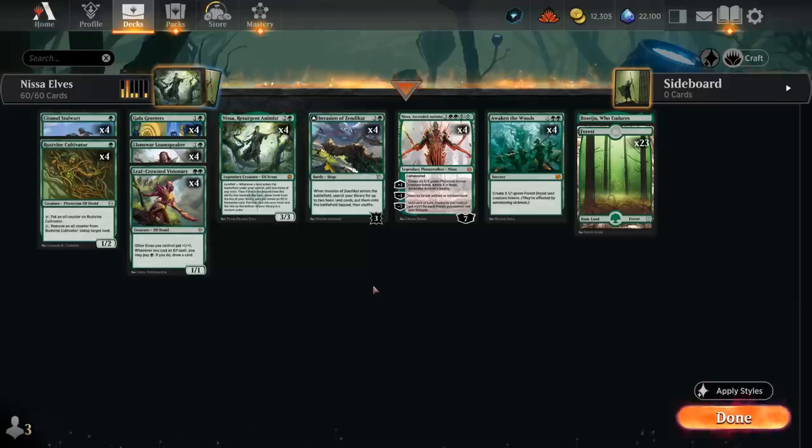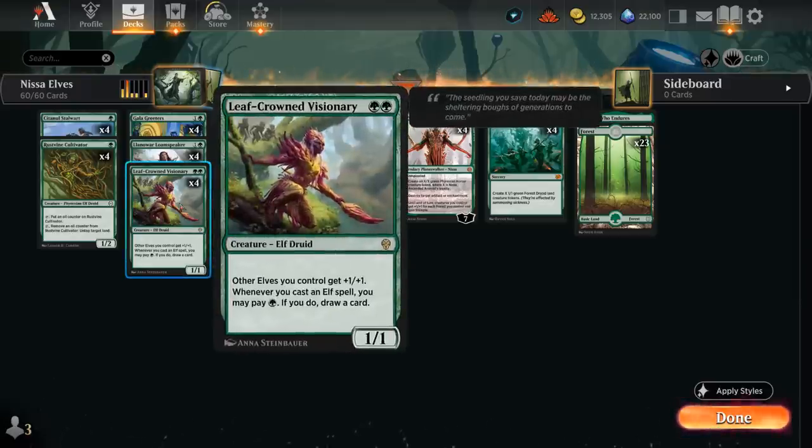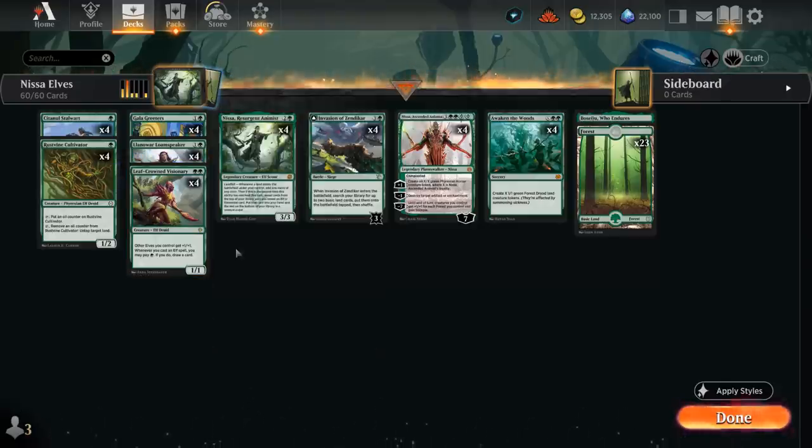Another great payoff for the elf tribe is the Leaf Crown Visionary — a two-mana 1/1 giving other elves we control +1/+1, and whenever we cast an elf spell, even if it gets countered, we can pay a green mana, and if we do, draw a card. That can help us find some of our key cards, such as our Ascended Animist, to end the game.